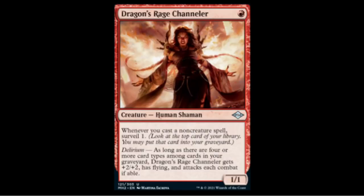Dragon's Rage Channeler — one red — a 1/1. Whenever you cast a non-creature spell you surveil one. It has delirium: if you have four or more card types in your graveyard, the Channeler gets +2/+2 and has flying and must attack each combat. So a one-mana 3/3 flyer that has to attack — it's almost like that blue flip card. It'll take at least four turns to get there, but in the right deck with Lightning Bolts and spells you could get to delirium quickly. This could be a card to watch.